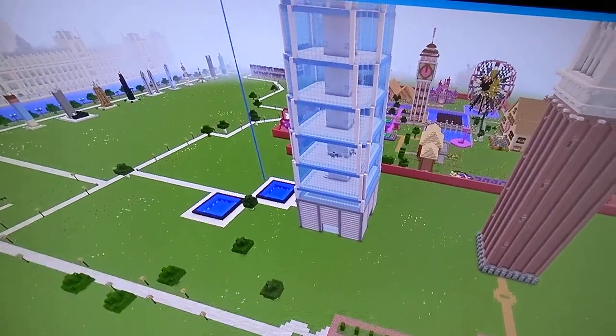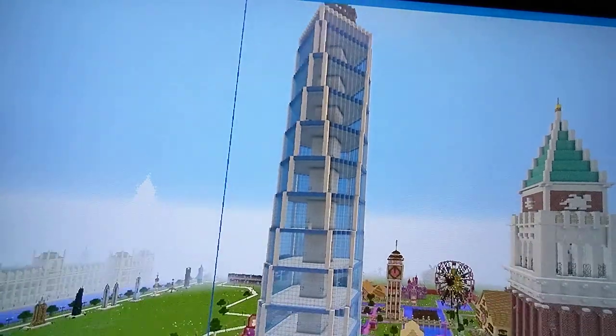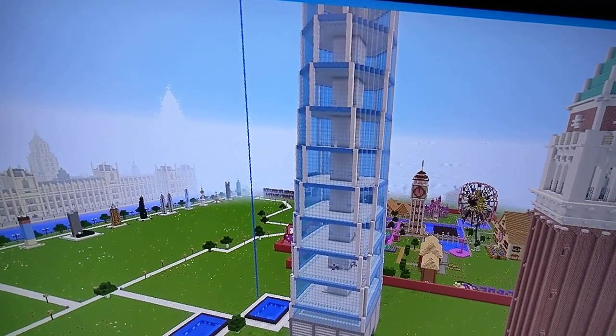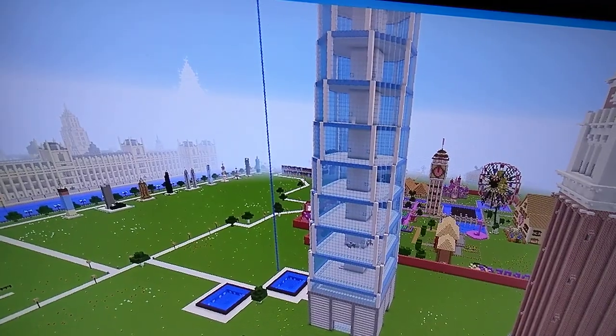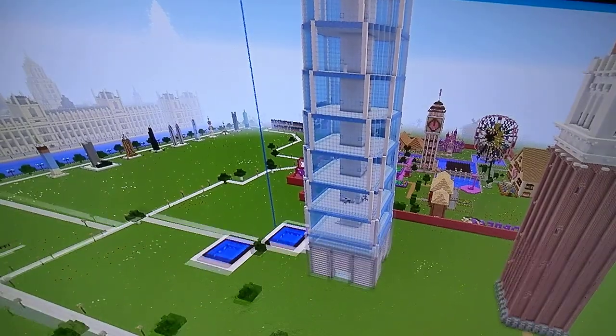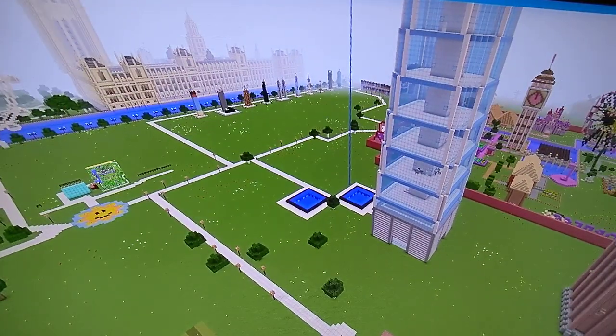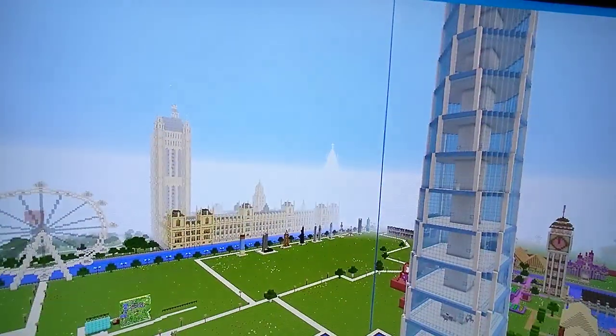Here's the One World Trade Center, a.k.a. the Freedom Tower. This one is so huge. It was built with ice in the original tutorial, but I used stained glass since I think that's better. And we have, of course, the 9/11 Memorial Fountains over there and the beacon shining up into the sky.